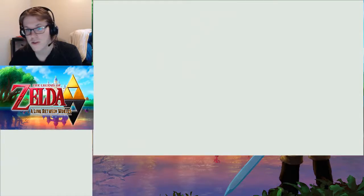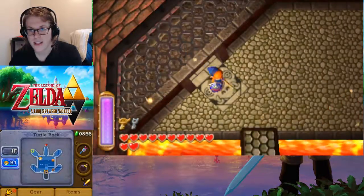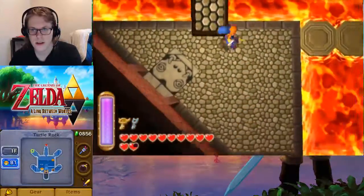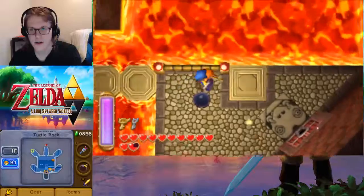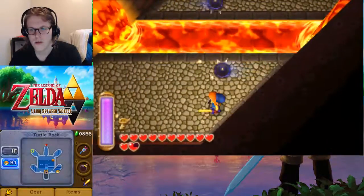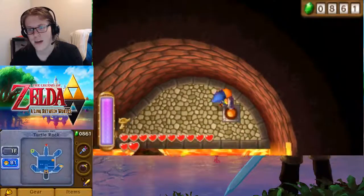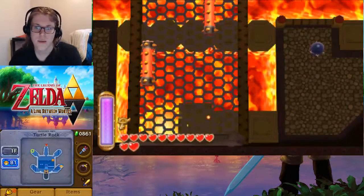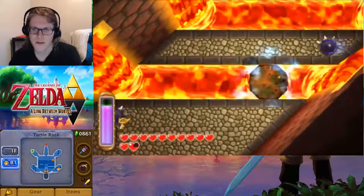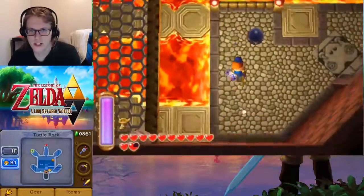We'll teleport down to the first floor. We've got our key. We've got our plans. It's just a matter of — let's head to the boss. Cross over here and go into this door. I had the upgraded ice rod when I went through here the first time on my first playthrough, and it made it a little easier.